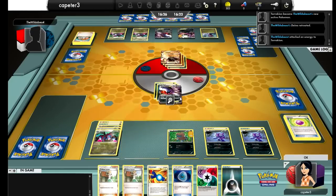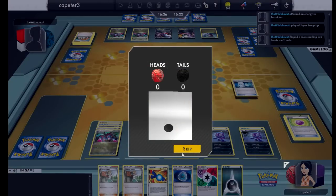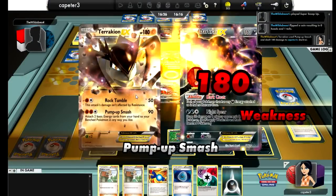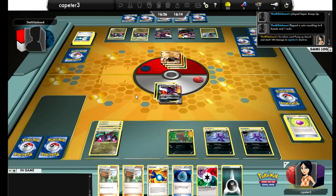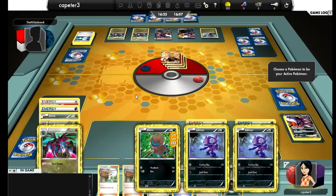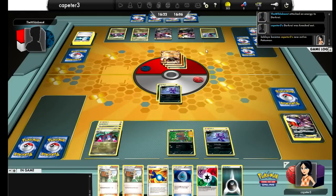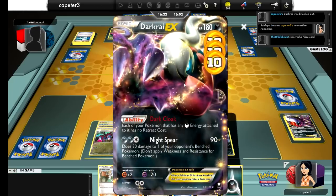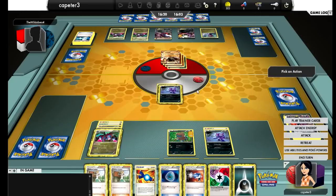Now he hits a Super Scoop Up — again hits Tails. I don't really know why he's using those cards; the Darkrai really is not that damaged on his field. So he knocks out my Darkrai. Here's another bad part of only having one or maybe two Darkrai — I don't have another Darkrai on the bench for the free retreat, which just makes my options more limited. I have to get rid of more energy on the field.